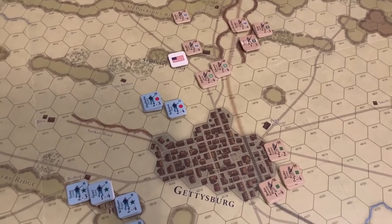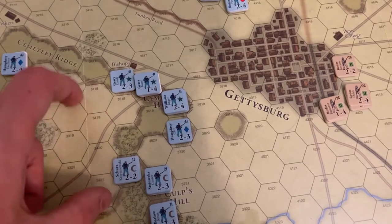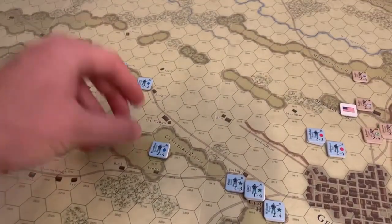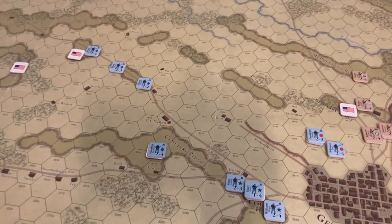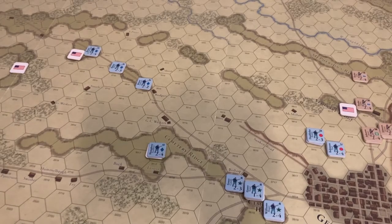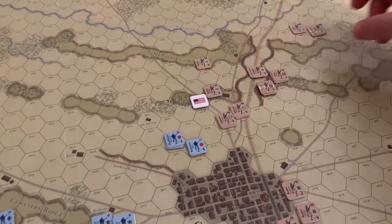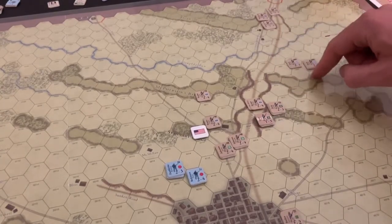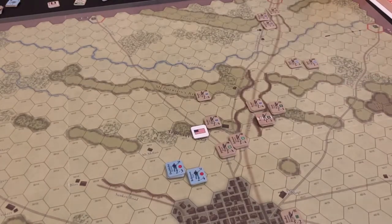We have the 12th Corps and the 9th Corps ensconced on Cemetery Hill and Culp's Hill, and the 3rd Corps coming down the Emmitsburg Road, with the Excelsior Brigade parked on Cemetery Ridge. Good news is that in the morning there will be a preponderance of Union Corps coming up if they're not delayed. For the Confederates, it'll be incumbent on them to really push. Heath's division is sort of behind — they withheld that attack and took a replacement step. Anderson's division also. We'll have to see what things look like on July 2nd.